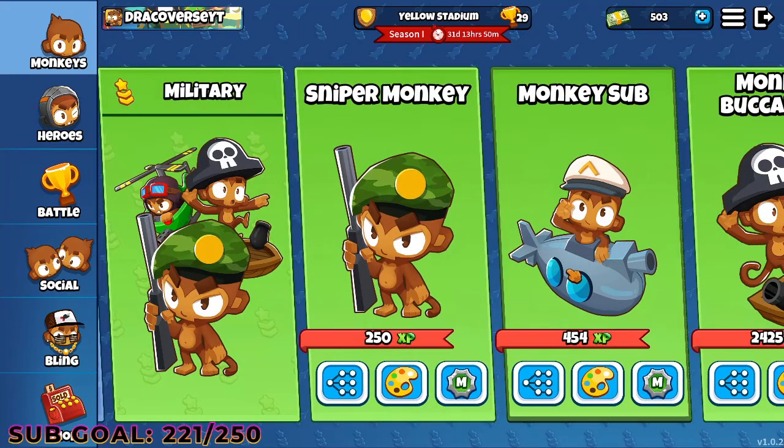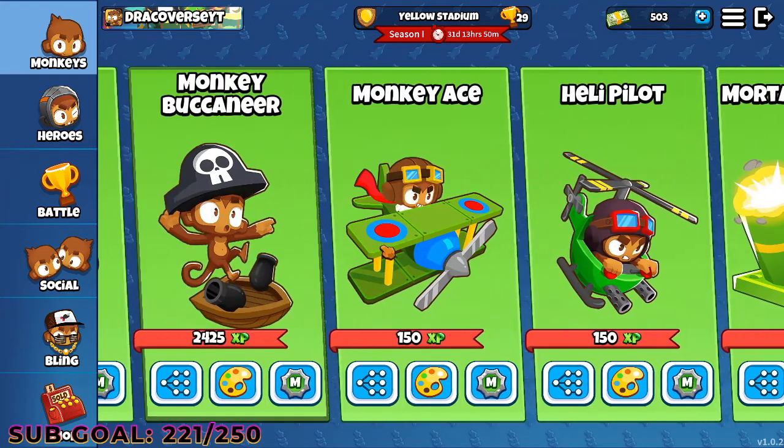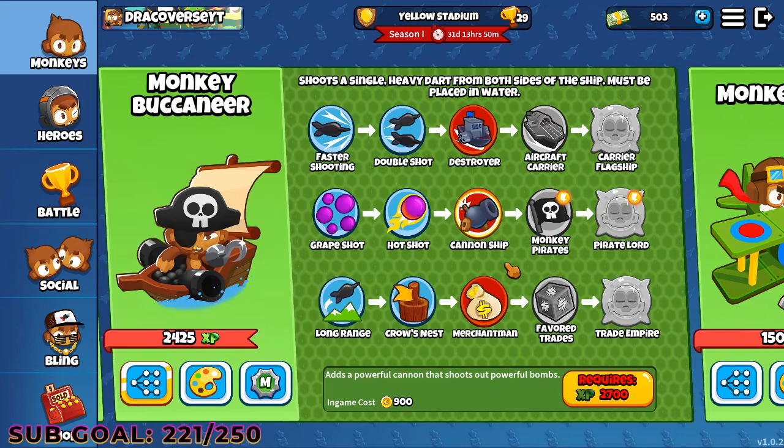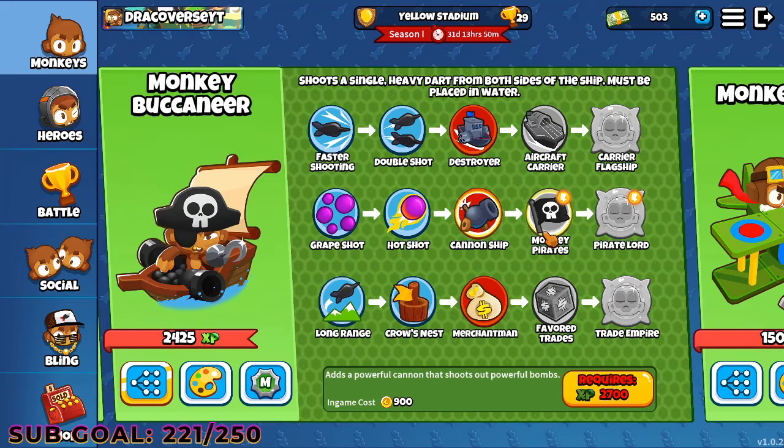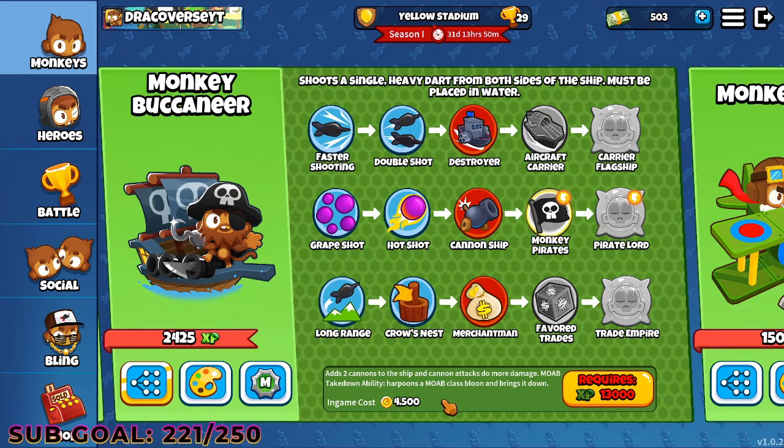Next, let's come to military. In military, I have two choices. First is monkey buccaneer. That's because he can deal with camo leads pretty much easily and cheaply. Once you have cannon ship and monkey pirate, monkey pirate actually harpoons a MOAB-class balloon and brings it down. So you don't have to worry about that. It can harpoon a lot of things except for, I think, ZOM — the purple one. In my opinion, it is better to actually max out monkey buccaneer at that stage, and it's actually pretty cheap to get it to that point.